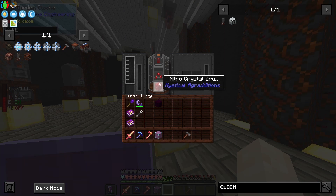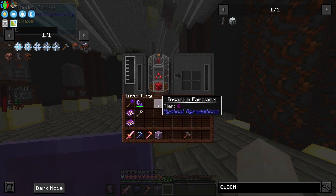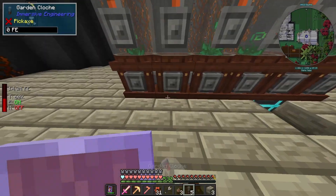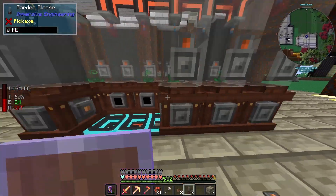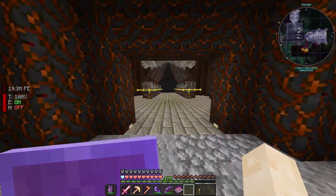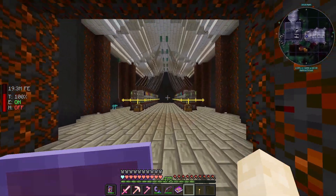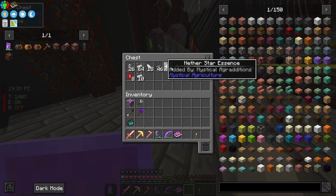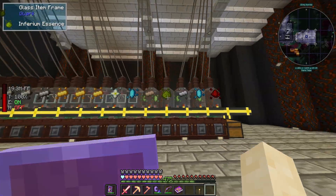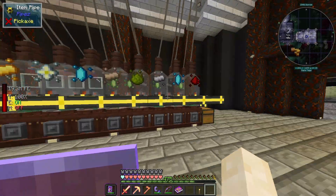Let's set this down here. Let's put the nitro seeds and the crux — but I'm going to have to set up power and water and fertilizer and all that stuff, so I'll be right back. After quite a long while, I went ahead and updated the cloche area. It's nice and tidier now. I've got all the items feeding into chests, all sorts of necessary items for anything that I need. This is going to be my seed area from now on.